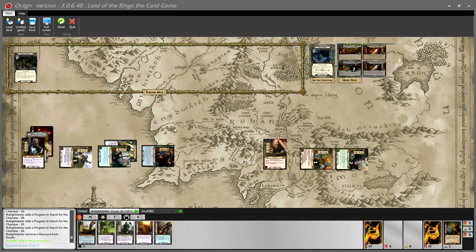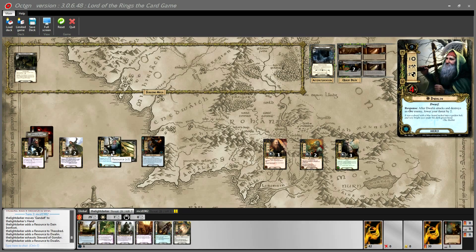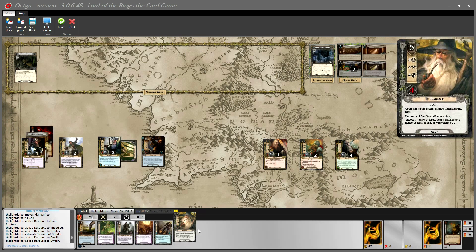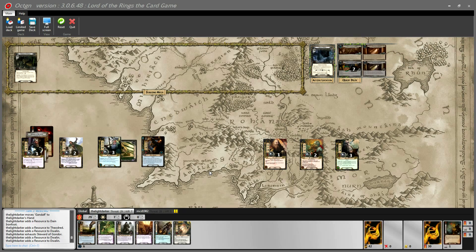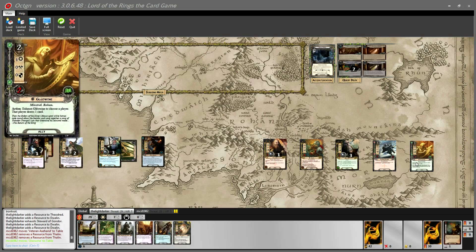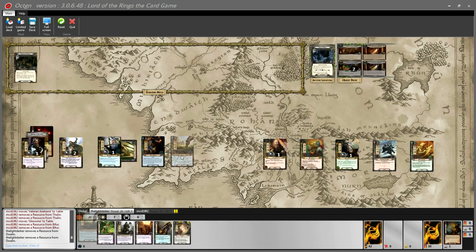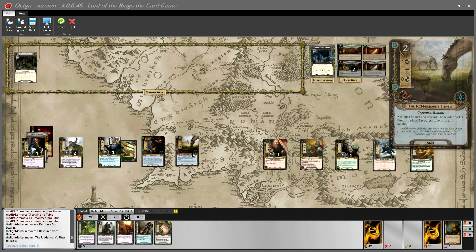Refreshing, I draw a card and do my resources. I've got a fantastic Istari ally I can ambush into play if needed. Matthew plays an Axe Hand, then I play a Gleiline for some card advantage. I then spend two from Dwalin to put Riddermark's Finest into play — I can't commit it to the quest and use its ability simultaneously, but I can use it to get rid of a location. That's all I'm doing this planning phase.